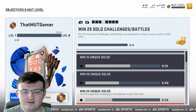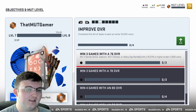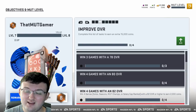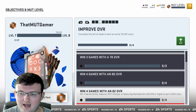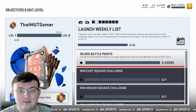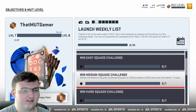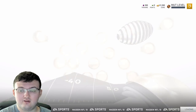Other ways to make coins include doing solo challenges, solo battles, objectives, and improving your team's overall rating. As you remember from last year, you could get up to 250,000 coins just by reaching a 95 overall. It takes some time, but 250,000 coins for that is not bad. You'll level up naturally as you add more players, do solos, snipe, and do all that good stuff.